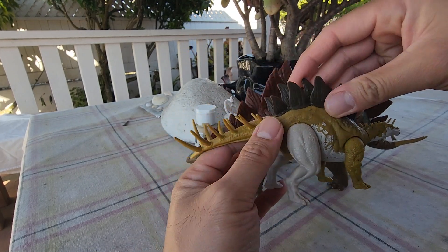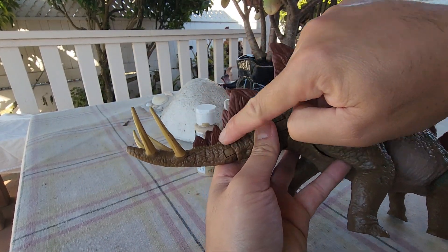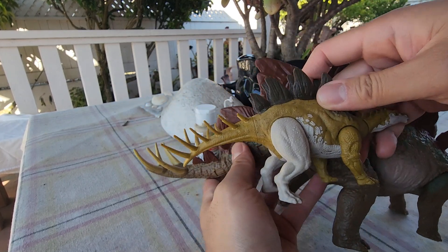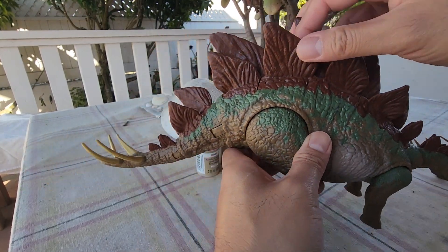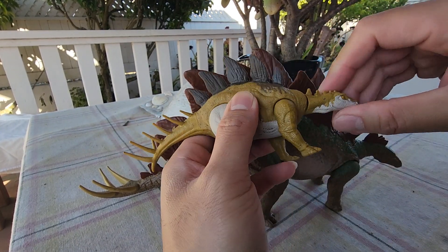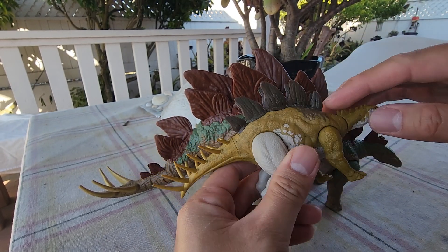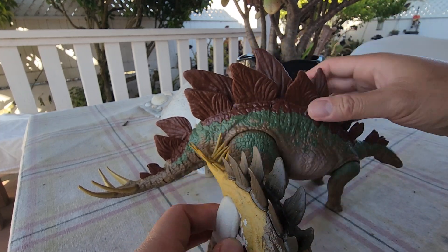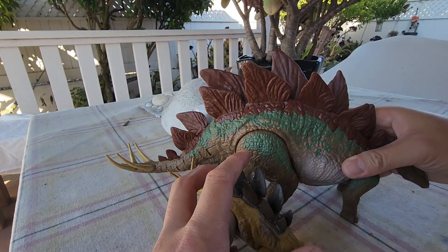Meanwhile, the stegosaurus here is from the Dominion Legacy Collection and is totally different. The tail also has back plates but only has four rows of thagomizers. Here is the DNA scan for this guy — you push this and it has a swinging action, while this one doesn't have any action, you just move the head up and down. As you can see, the back plates are totally different: the Craterosaurus plates are totally aligned, while the stegosaurus plates are not.